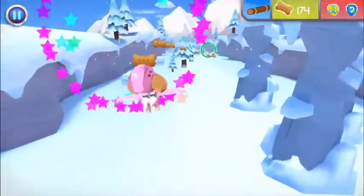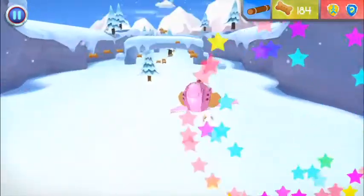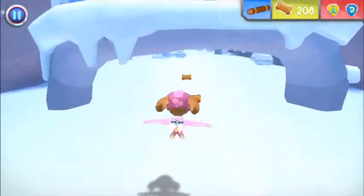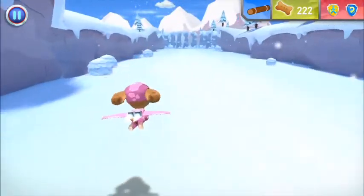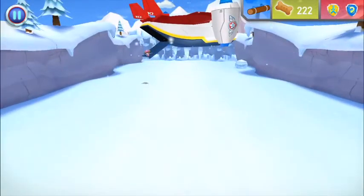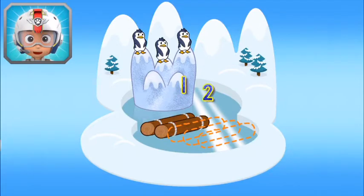Possum flying! Fantastic flying! Possum flying! Awesome flying! Now Skye has one, two logs. There's only three logs left to find. Keep flying to find them all, so Zuma can build a raft.